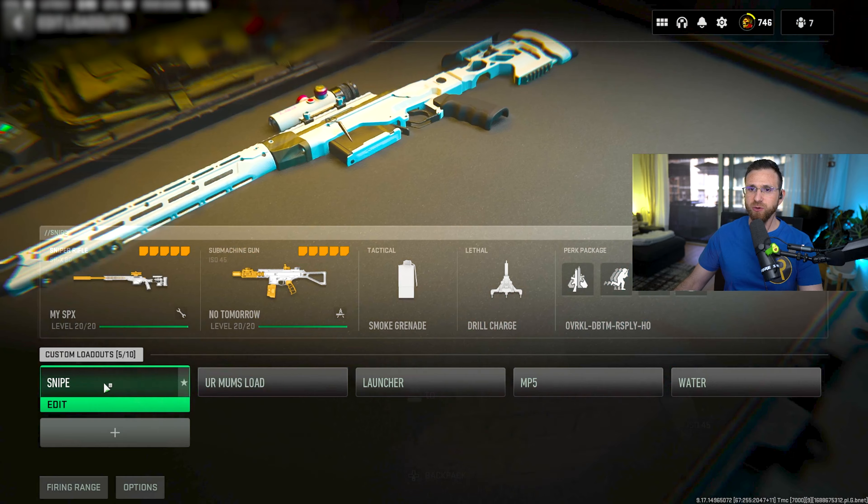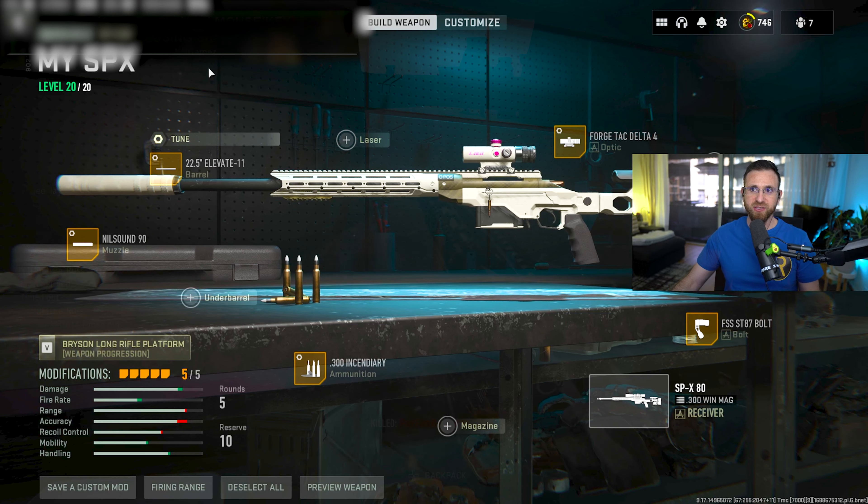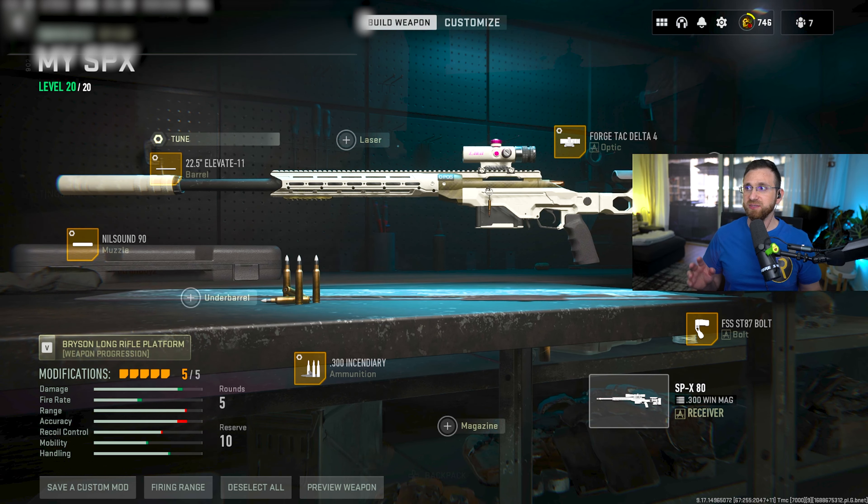Getting into these build options, let's go ahead and go into my sniper here. I've changed the build up a little bit, but this is what I've settled with so far to make this bad boy a movement king and basically hit scan.